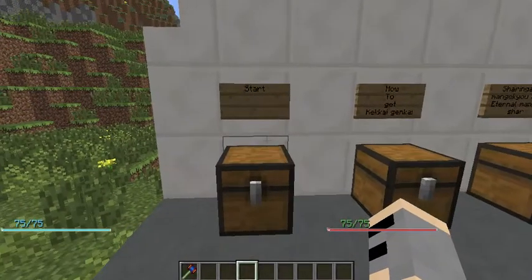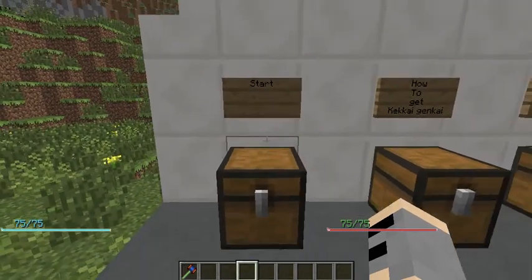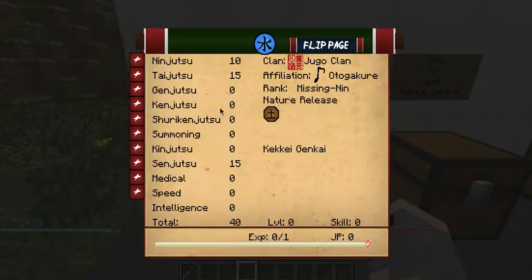Genjutsu — if you have something like a Sharingan or Kurama clan or any other Genjutsu moves, this stat governs those. Kenjutsu is your sword stat; the Kenjutsu learner will give you Kenjutsu moves with different swords. Also, whenever you hold just your fist, you have a dodge chance with NPCs and take reduced damage. Same with Ken — the higher your Kenjutsu when holding a sword, the less damage you take and the better your dodge. However, if your Kenjutsu is too low, you won't be able to hit anything with your sword, so you have to increase it.